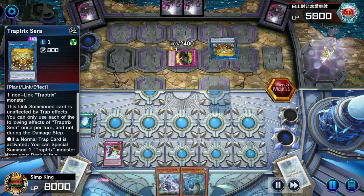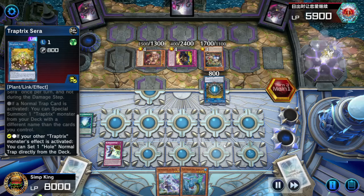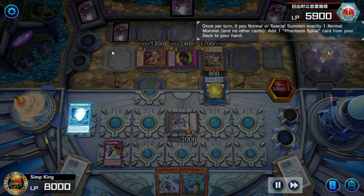Sea Stealth is alive — this is step one of your infinite negate combo. You get your Sea Stealth, you get your Pacifis, and you're halfway there. Opponent summons the Serra and a Traptrix Diana. Traptrix won the card sleeve contest, by the way. We've got a lot of Yu-Gi-Oh news — we'll show you the combo while we wait for our opponent to finish.